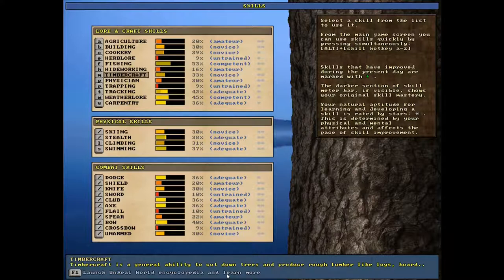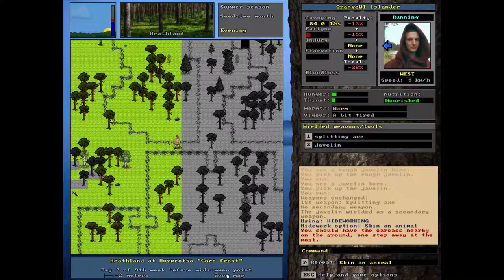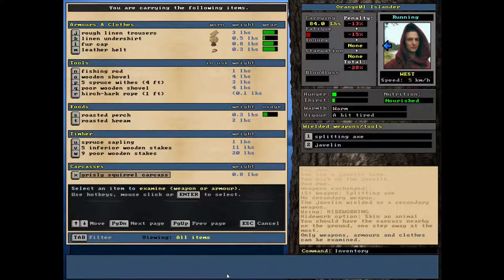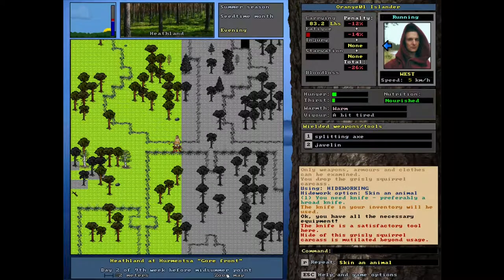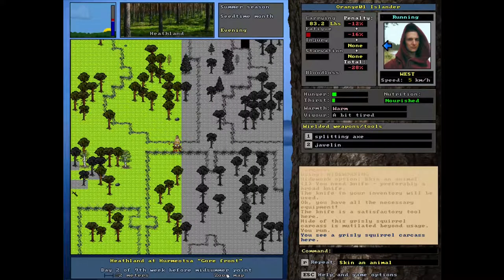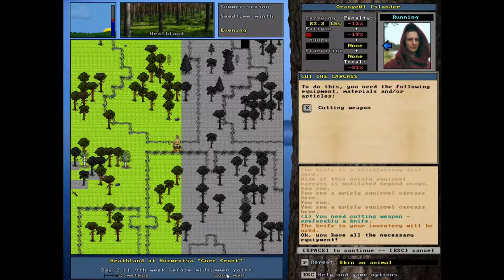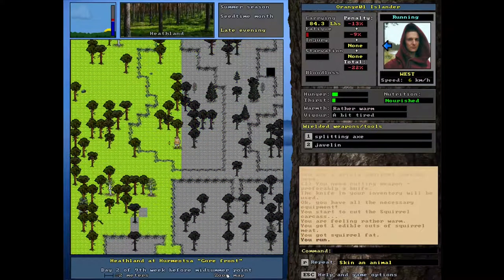So I wasn't able to make any arrows. I think we're gonna use this hide to either make shoes or arrows because we apparently don't have boots. I think we might have boots back in our base way down south but it's pretty far away. Go to hide work - can I skin an animal? I need to drop the carcass. Oh, it's grizzly - that's not good. I think I may have messed it up with the javelin. Go to skill, hide work, skin - no hides. That is really sad.